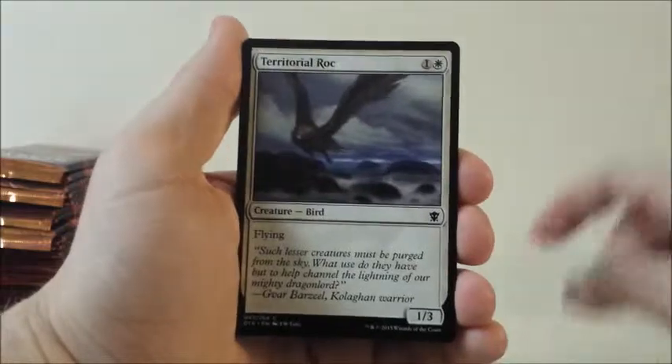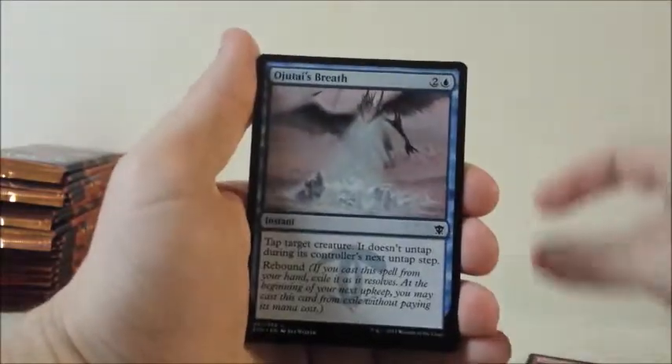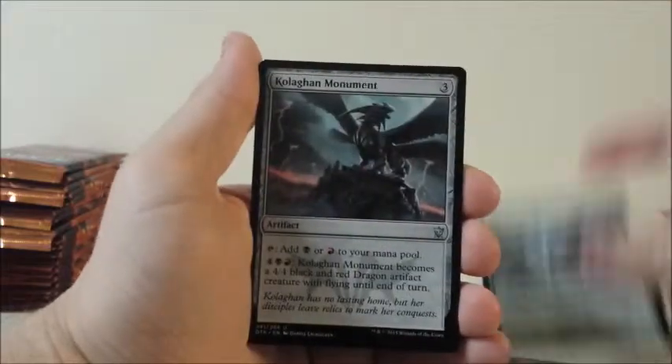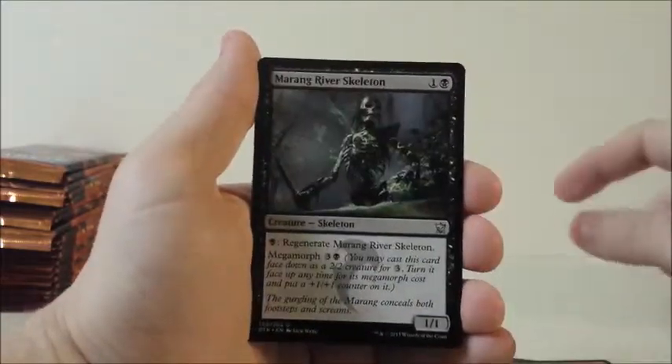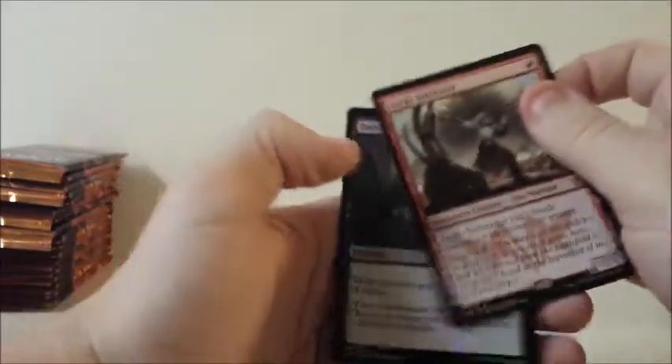Hardened Berserker, Territorial Roc, Marsh Hulk, Kindled Fury, Pinion Feast, Ojutai's Breath, Custodian of the Trove, Summit Prowler, Stampeding Elk Herd, Colaghan Monument, Rendering Volley, Merciless River Skeleton, and a Zurgo Bellstriker. And a foil Death Wind — that's cool.